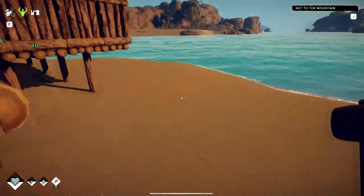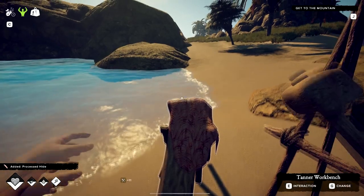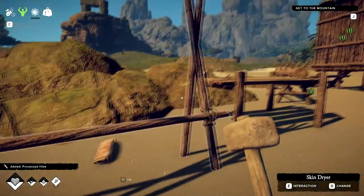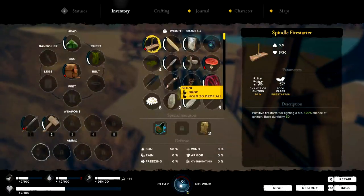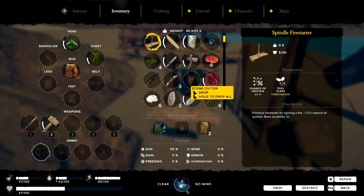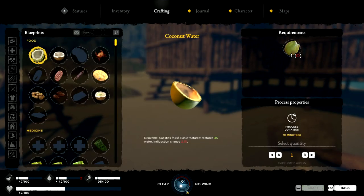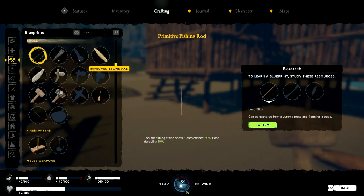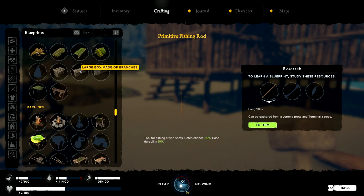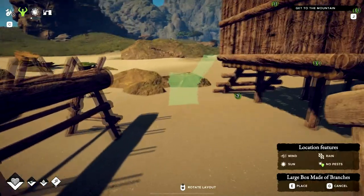Not sure how that works, so we'll just throw it out right here. 15 hours. Throw all the other ones back here. Can I make a chest? A box made of branches - can hold up to 80 weight, so it's based on weight.